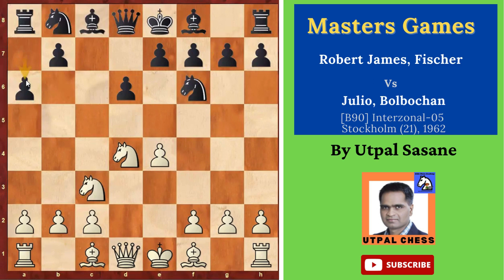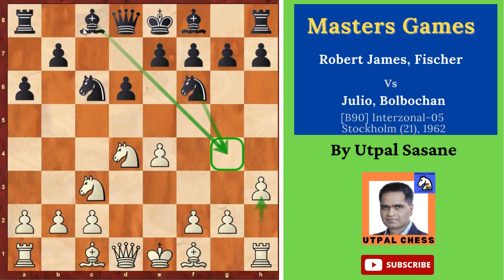Fischer played H3 — not a very famous line. After Knight C6, the idea of H3 is simple: it controls the square, not allowing those two pieces to come here. You can call it a waiting move, just to see how the opponent is playing. Fischer maybe didn't want to play the normal line. After Knight C6, G4 — the idea is to play G5, attack on the kingside.